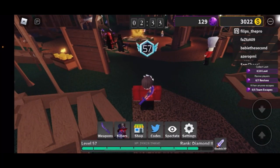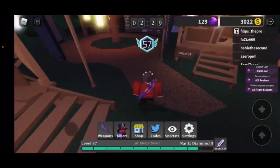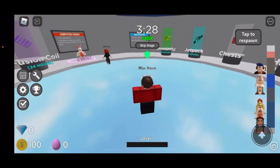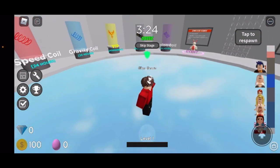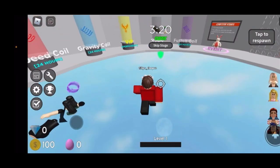Hey guys, today I'll be showing you how to get shift lock on mobile just like this. So first what you want to do is join a game called Tower of Madness, and then you press the button down here — the shift lock button for mobile.